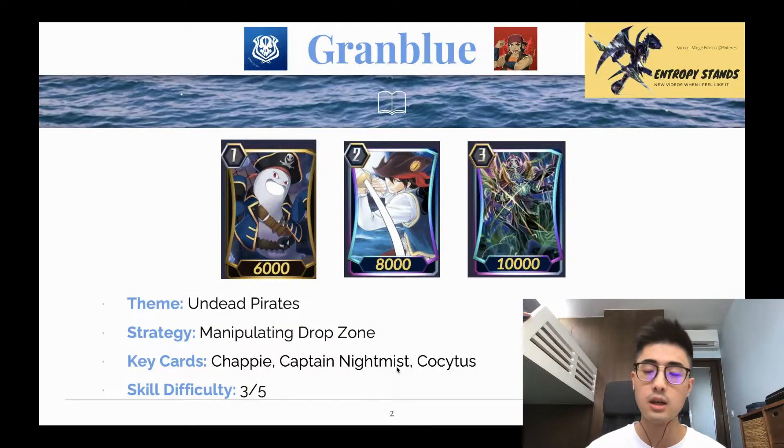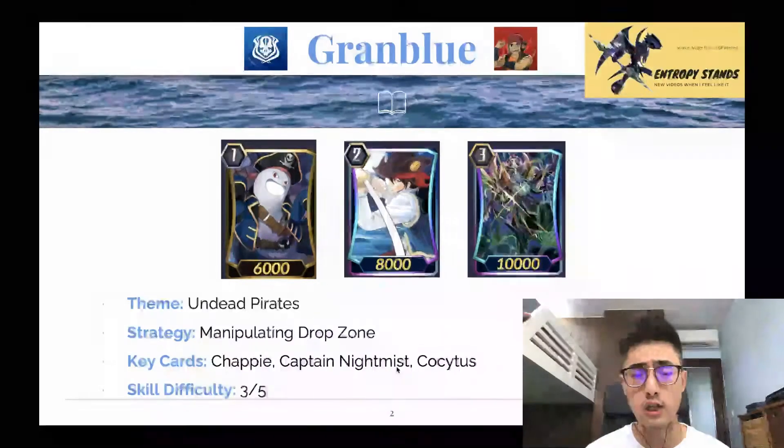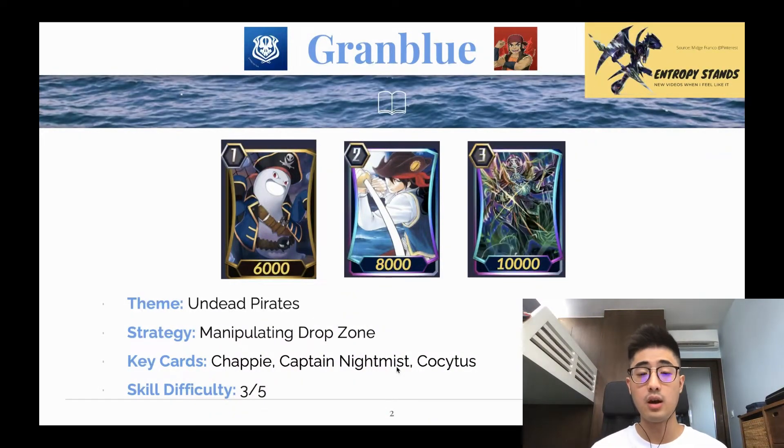Last is Kokaitis. Kokaitis is part of the new set. It has a pretty distinct ride chain, riding from the drop zone. Its skill is on place — call anything from the drop zone, and limit break 4 when it attacks, plus 5. It's pretty vanilla, but it's honestly one of the best bosses Granblue has so far. It will have a reverse cross ride coming soon, so be sure to check that out. Skill difficulty wise, 3 out of 5. The cards do pretty generic stuff — pretty straightforward, not too complicated, and it's a very defensive plan.